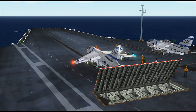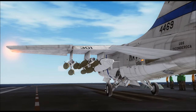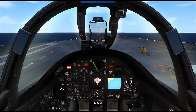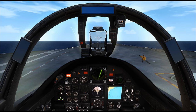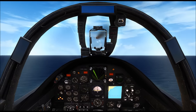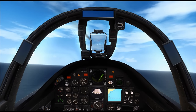We've got both planes set. I am on the number two cat, he's on the number one. Brakes down, throttles up — we're getting ready for the word to launch. Our cat officer says we are good to go. Our wing leader is ready. As soon as he launches, we are one second behind him. Here we go! And we're off. Gear up. Flaps up.